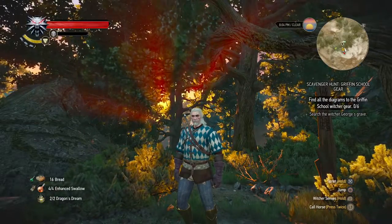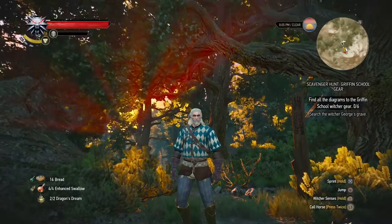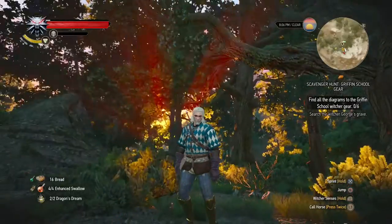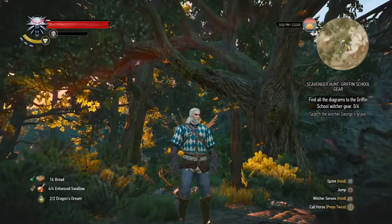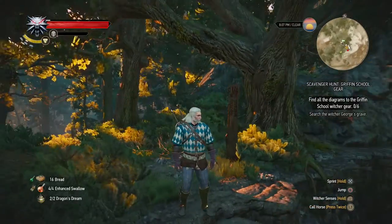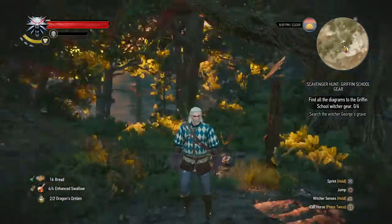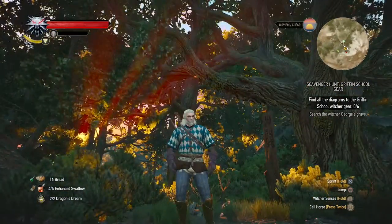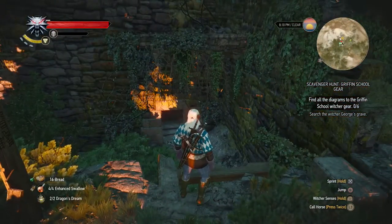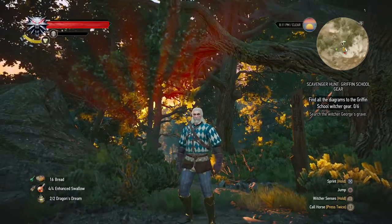Hey, what's up everybody? My name is Trophy Nut and welcome back to the Witcher 3 on the Deathmarch difficulty. Today we're gonna do something a bit different than what we've been doing so far. Since we have been dabbling in the main quest for quite some time now, I'm gonna take a break to get suited up. So today we're gonna do the scavenger hunt mission for the Griffin School gear - the armor and the swords. Therefore we traveled to the Dragon Slayer Grotto.